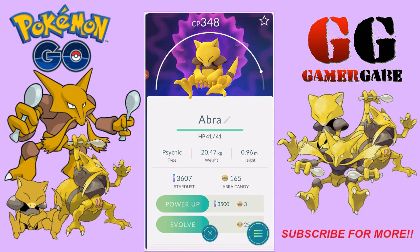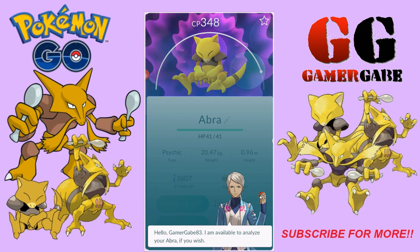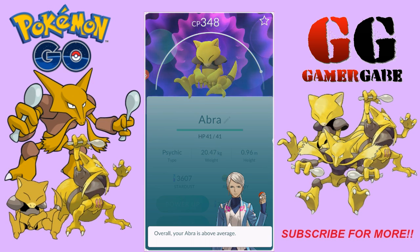Let's start from the top because they're high CP. I didn't find anything higher than this, so that tells me their CP potential is kind of low for an Alakazam. Overall: above average — alright, so that's pretty bad.